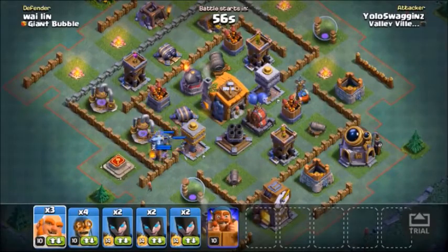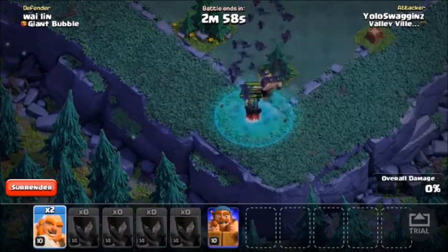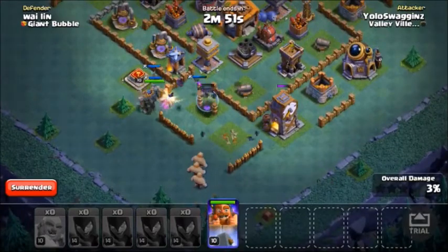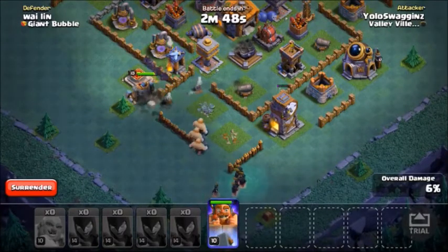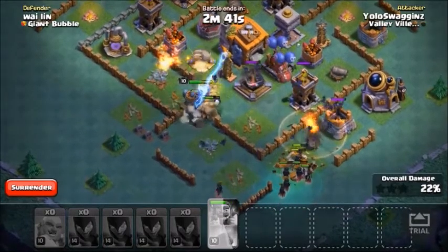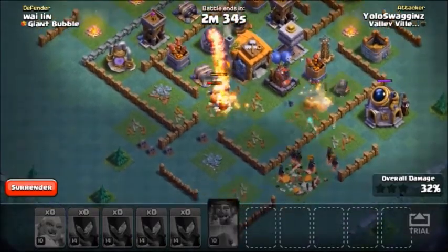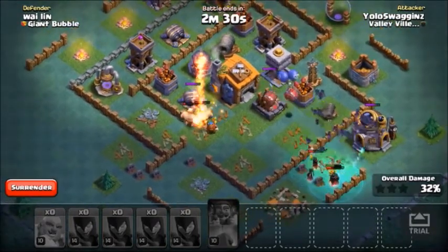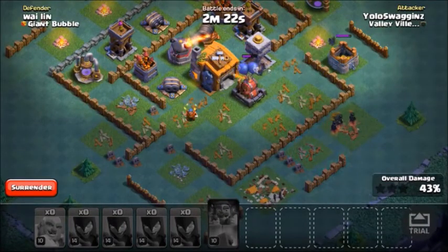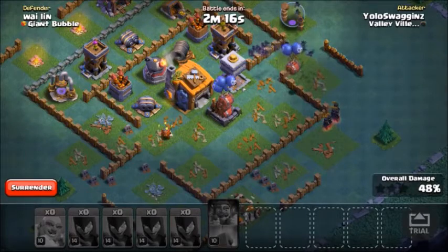Throw these guys down — they only did a little bit of damage, so that's good. Throw the Battle Machine here to take the Mortar while the Bats help out. Hit them with the ability. Night Witches, where are you going? Go to the core. At least the Mortar goes down, but so does my Battle Machine — very, very quickly — because the Giant Cannon absolutely destroys. For some reason the Night Witches didn't go to the core, but they're definitely strong. There are definitely way more Bats spawning in and they spawn in way faster — I can definitely tell.